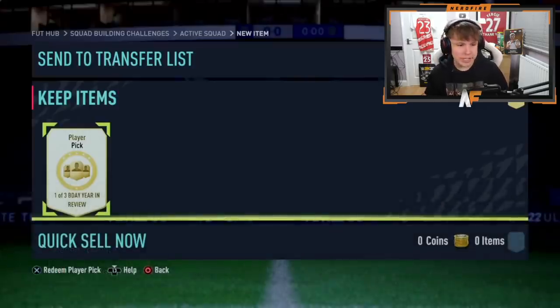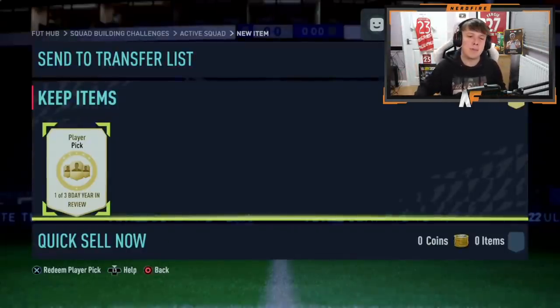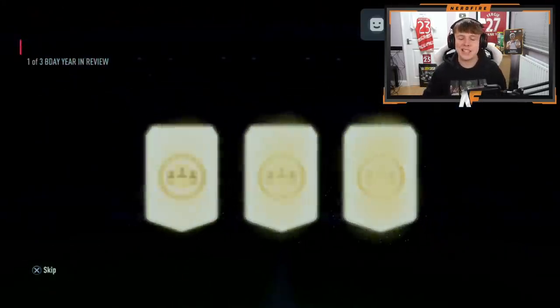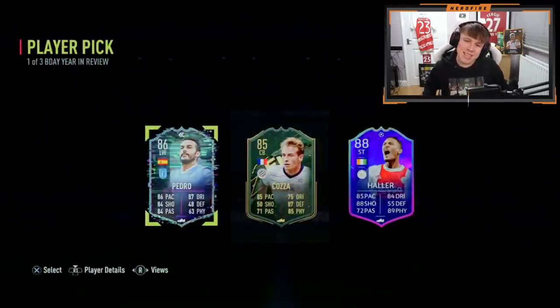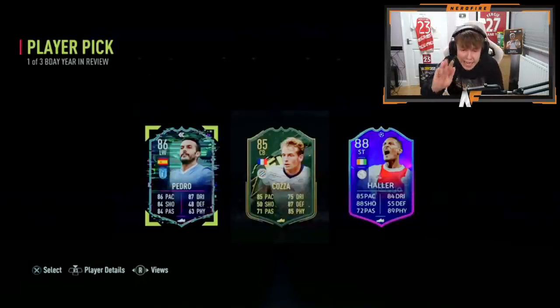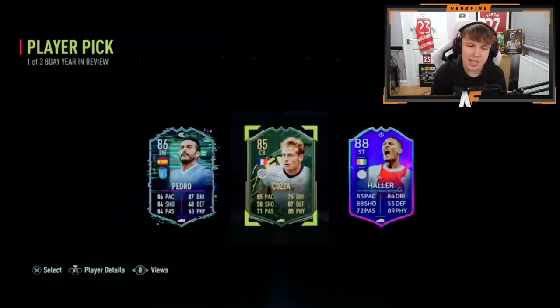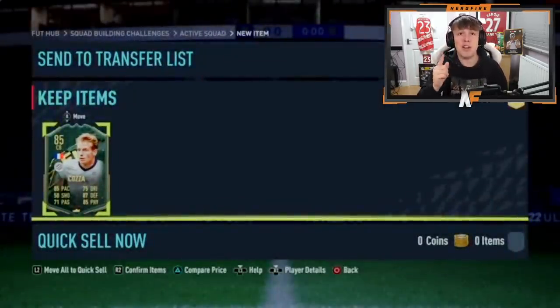Mr. Avery is here for player pick number 14 - the birthday Year in Review. We haven't seen a Player of the Month Premier League card yet. Pedro is one of the first SPCs, but take Coser - he's still so good. Take Coser 100% usability-wise. If you're not using him, I guess you go for the rating, but Coser's actually solid. I kind of regret not doing him because he's actually really really good.